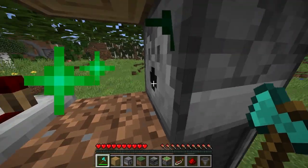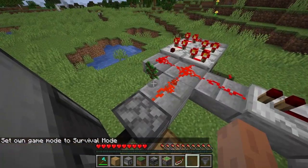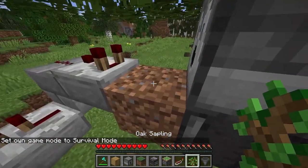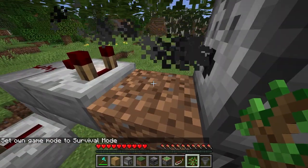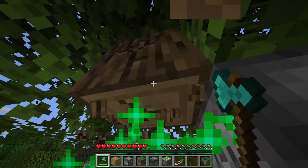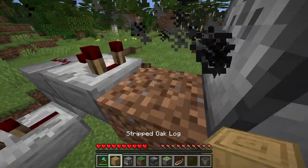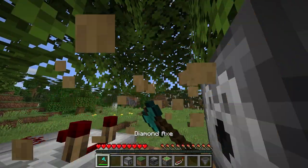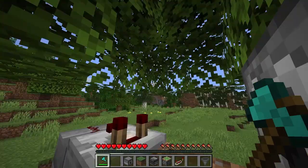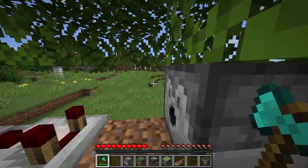Hold your sapling in your off hand and just do this. You're going to need a lot of saplings. Once you place down your sapling it'll all just grow really quickly. It's really effective — you just need to wait until you can get some saplings, so it is semi-automatic but pretty effective.